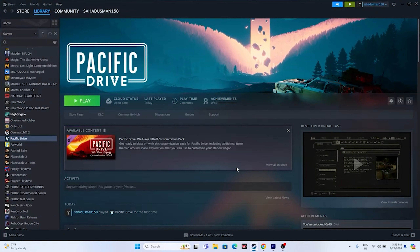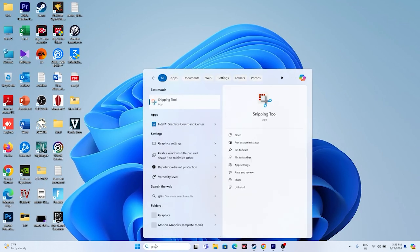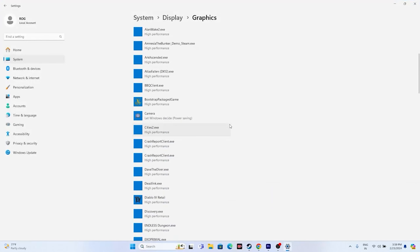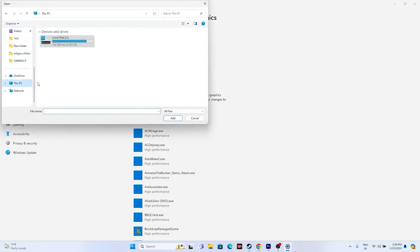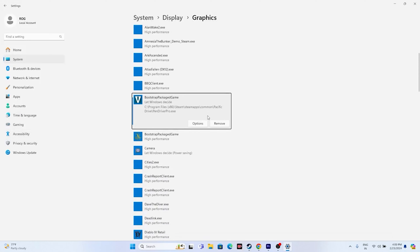Next, run the game on the dedicated graphics card. Go to Windows search and search for Graphics Settings, then click on it. Click Browse and navigate to This PC > Local Disk C > Program Files (x86) > Steam > steamapps > common > Pacific Drive. Select the game executable and click Add.